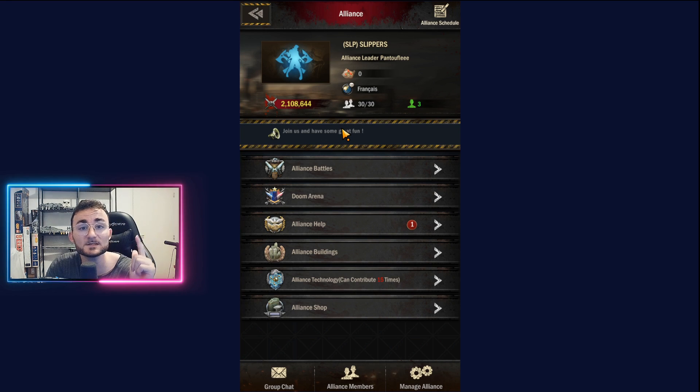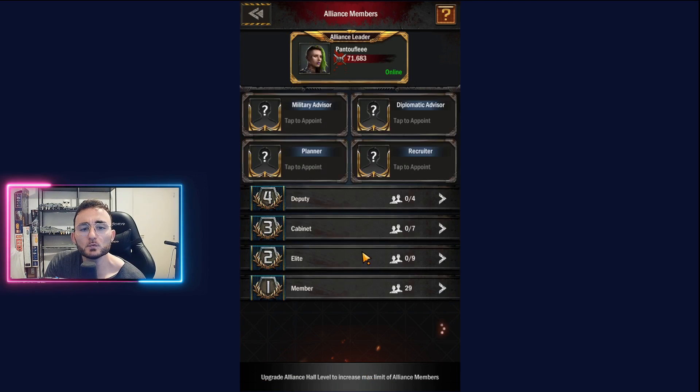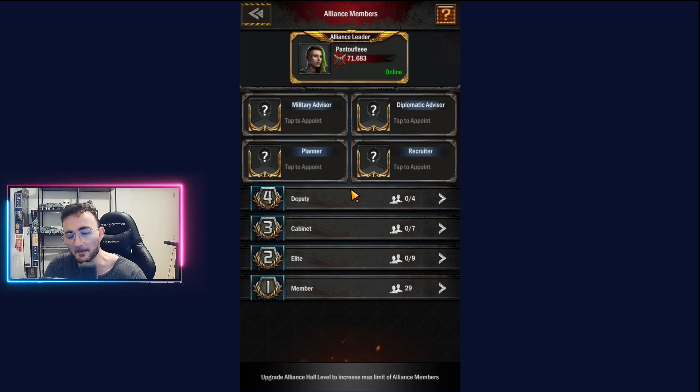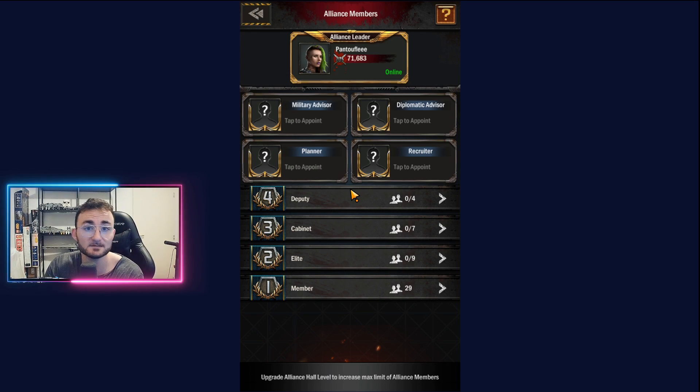We will do a vote inside the clan once people join — we're going to decide the name of the clan and who is going to be the head chief, because I'm not going to rule alone at the top. Of course we will have access to specific ranks in the clan: alliance leader, military advisor, diplomatic planner, recruiter, deputy, and more.